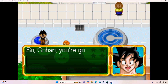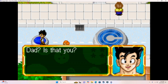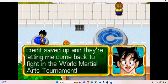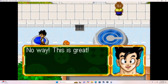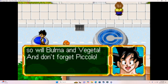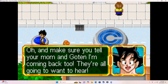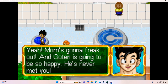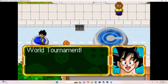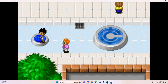I guess we have to go back home. So Gohan, you're going to enter the world tournament? Dad, is that you? Yep — guess what? I'm going to be allowed to come back to Earth for one day. I have a little credit saved up and they're letting me come back to fight in the world martial arts tournament. Be sure to let everyone know I'm coming back — Krillin, Master Roshi, Bulma, Vegeta, and don't forget Piccolo. Make sure you tell your mom and Goten I'm coming back too. Yeah, Mom's going to freak out, and Goten is going to be so happy — he's never met you. Gohan, it's great to hear your voice again. I'll see you at the world tournament.